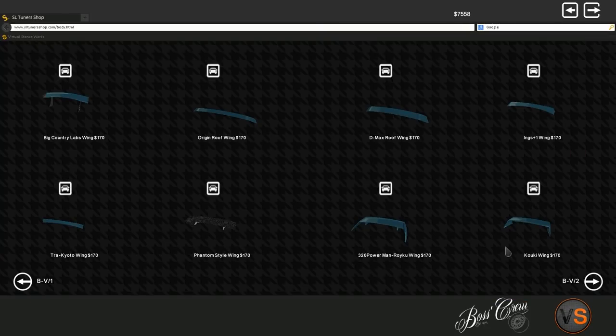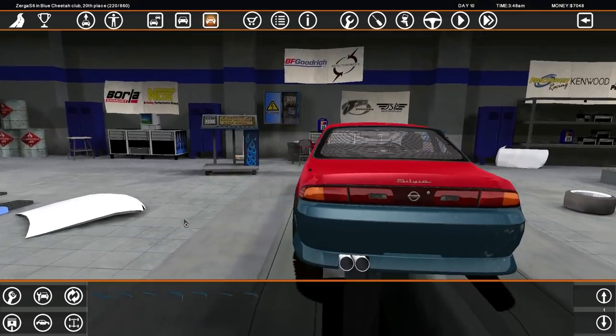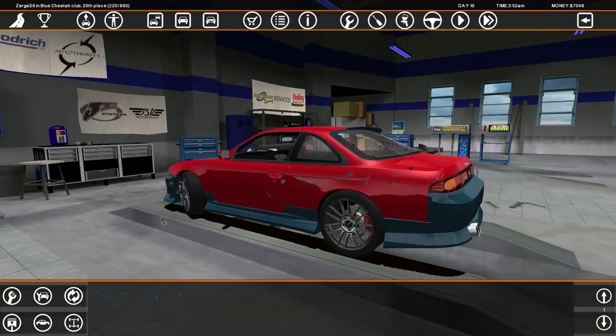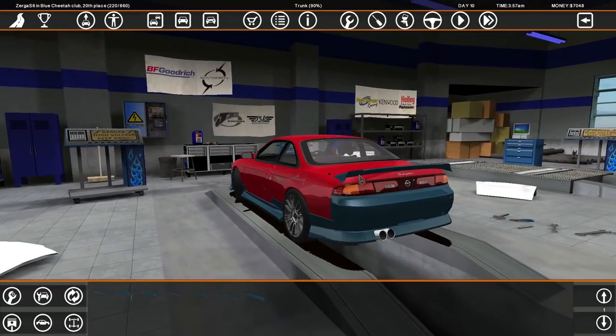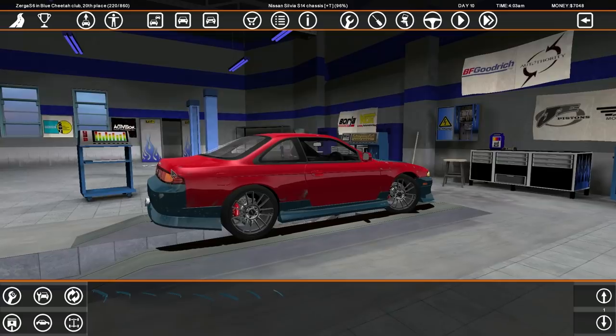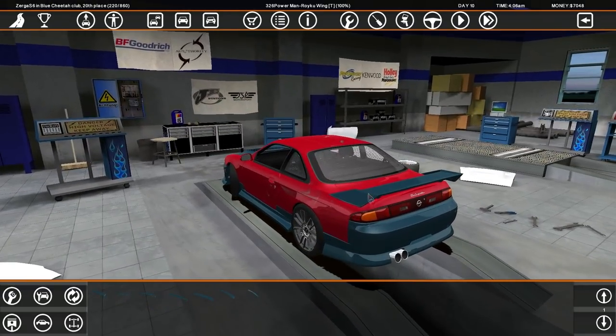Looking at a 326 kooky wing, D-max lip, R34 stock zenki wing. I don't want a big wing on this car, I'm not feeling the big wing gang on this one — we need the small wing gang. That one is almost not visible. Oh, that's a bit more like it. Something ill, that's a bit cool I guess, a bit better than nothing. I'm not feeling that one either.